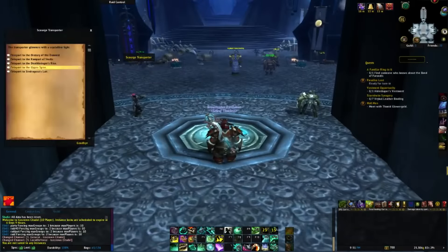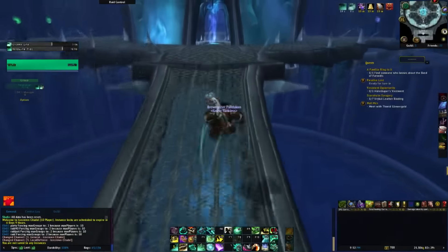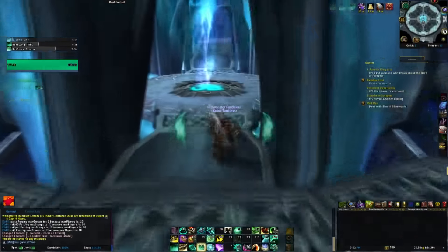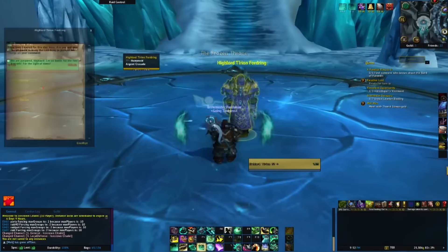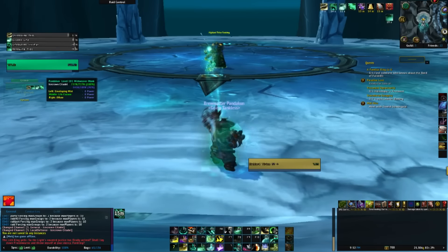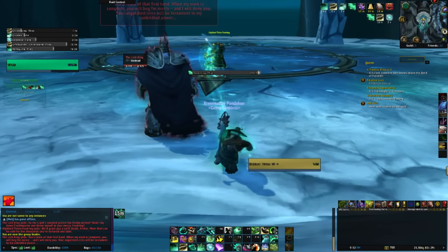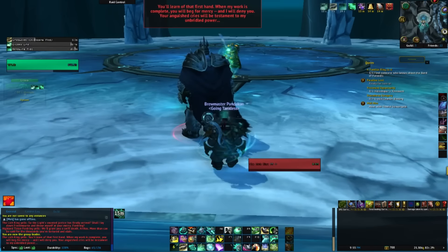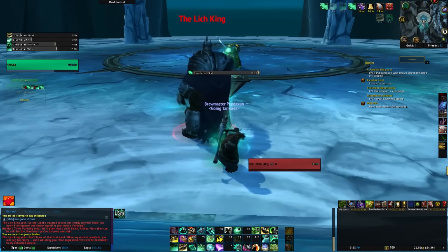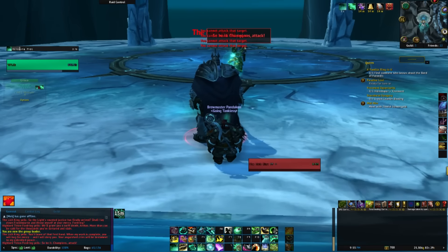Bear in mind that with sharing lockouts, the second toon can't go back and kill any of the previous bosses that have already been killed. So you should just do full clears if you need the other pets for your collection. One thing I found is that you only need to make one lockout per faction — if you run it once on Horde, all your other Horde characters can use that same lockout, and the same goes for Alliance. Also remember to go back to your lockout toon and kill the Lich King when you're done running with your other characters.